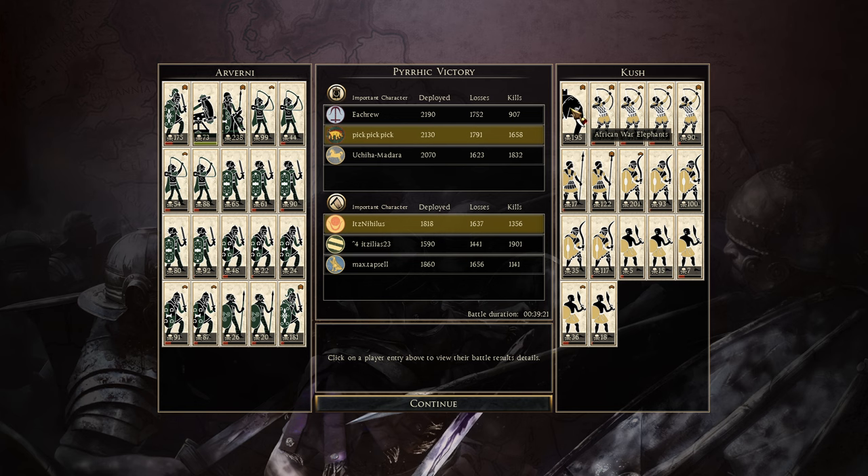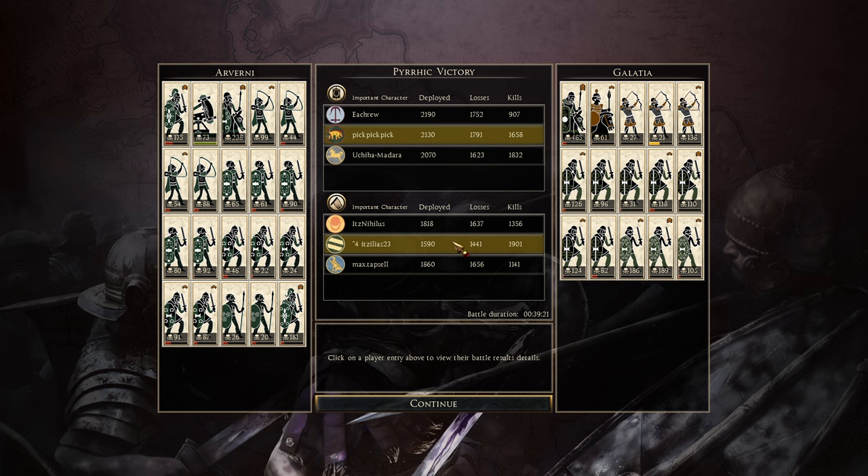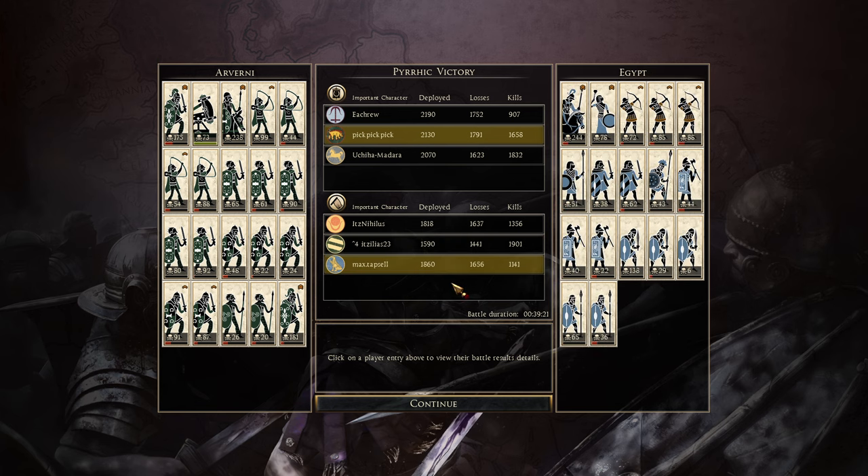Then we have Itz Nihilus playing as Kush - 195 kills with War Elephants. They definitely did well, got paid for themselves. The Archers got 126 kills. The Pikes did get 122 kills which is okay actually. 201 kills with the Shotel Warriors, 117 with another. Slave Infantry not doing anything exciting. Then we have Itz Elias playing as Galatia - 485 kills with his Noble Horse, Archers 138, Legionnaires 126, 110, 124, Galatian Swords 186 and 189. Then we have Max Tapsel playing as Egypt - 244 kills with the Ptolemaic Cav, Hellenic Royal Guard only getting 43 kills - rough. The other Pike got 51, one Thorax got 138 kills. Nothing else really getting massive kills for Egypt, unfortunately. That is today's Rome 2 Siege Battle - if you did enjoy, do remember to leave a like, subscribe if you're new around here, and I'll see you guys in the next one. Bye for now.